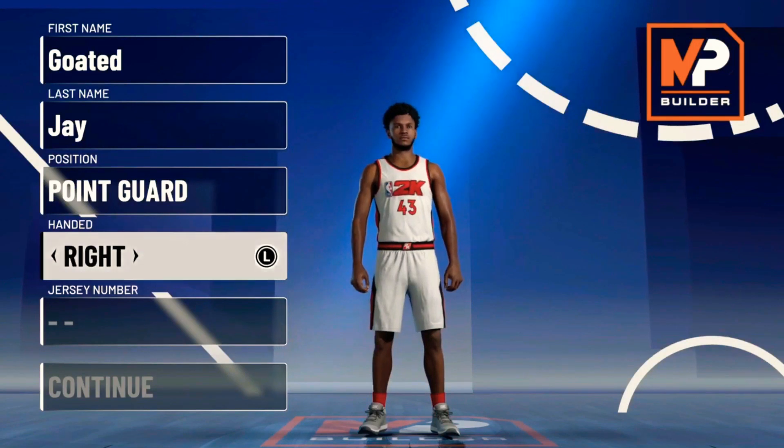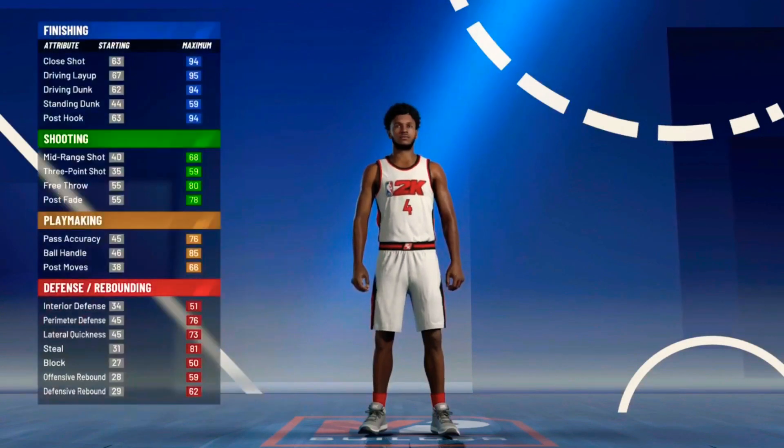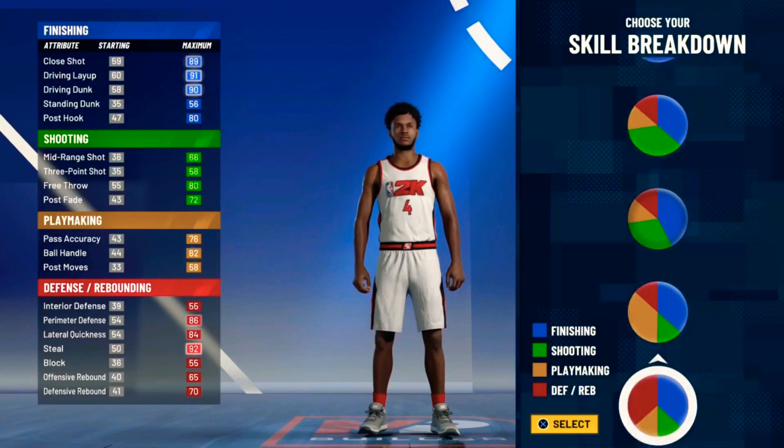Off the rip, that's when you choose your hand — I choose right hand. I'm going to go with number four, the best number. It's like my always a third for 2K20; it's the same pie chart.